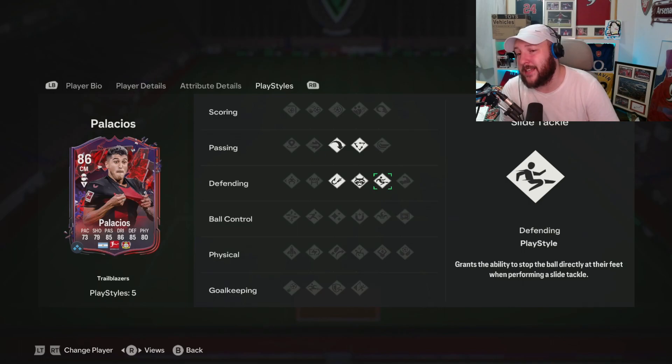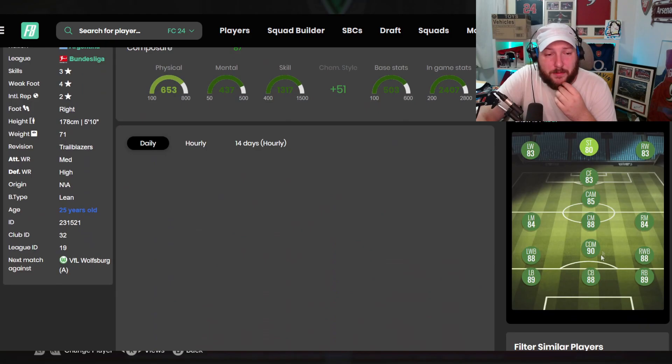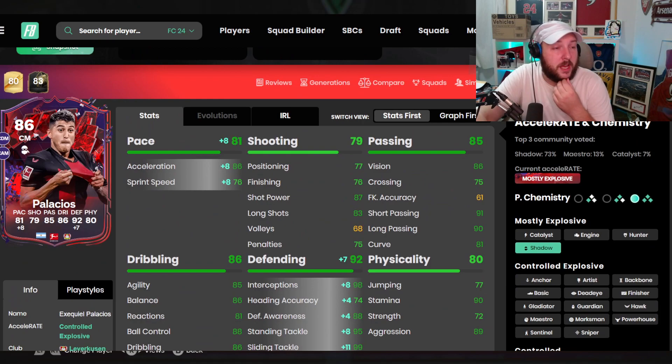In terms of play styles, we have long ball pass, tiki-taka, intercept, anticipate, and slide tackle. We've gone for a shadow. If you were to jump over to Footbin, the main reason is it gives him 92 defending overall and 81 pace, and it makes him into a 90-rated CDM.